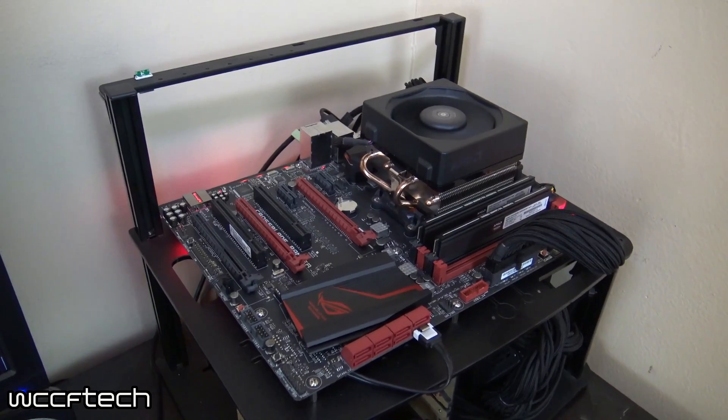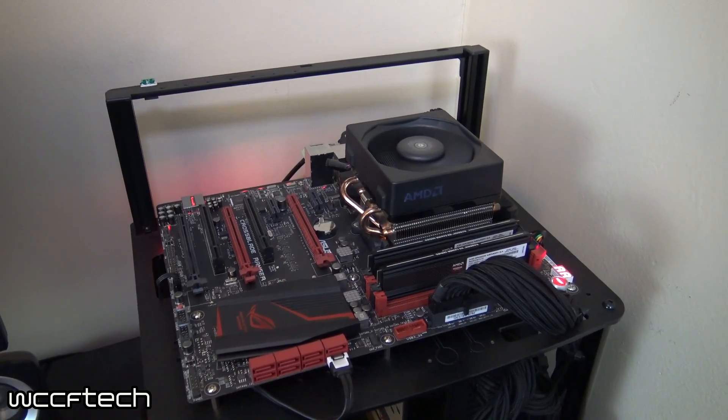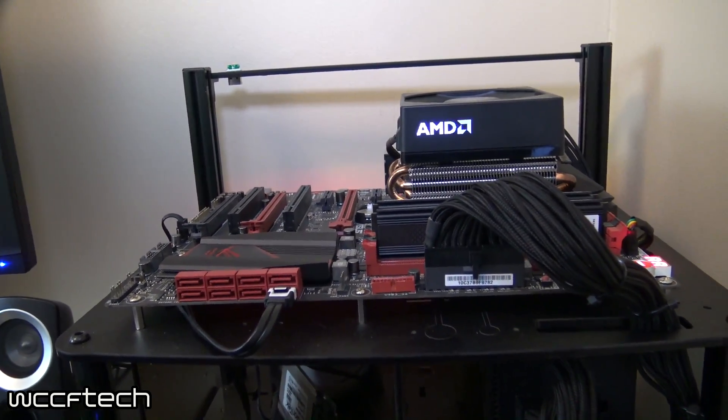Let's take a quick look at the system we'll be using. It's the same system from last time: a Crossblade Ranger motherboard from ASUS, the A10-7890K from AMD, and 8GB of DDR3 running at 2400MHz with the iGPU set to run at 2GB. There were a lot of questions about that in the comments on the Battlefield 1 video, but yes, we do have it set to run at 2GB. It's kind of funny running on just an APU and we've got that NVIDIA splash screen.